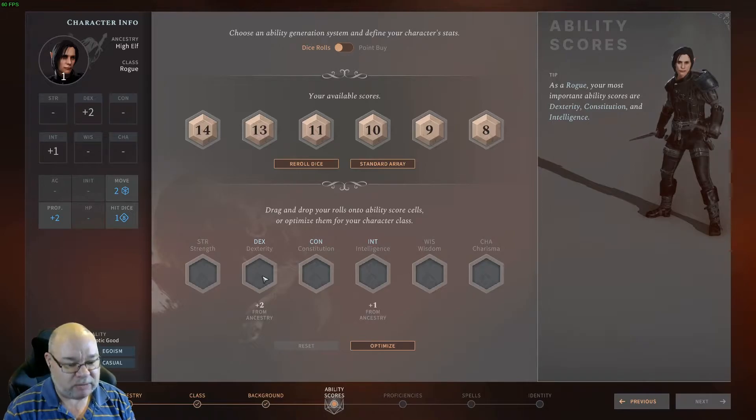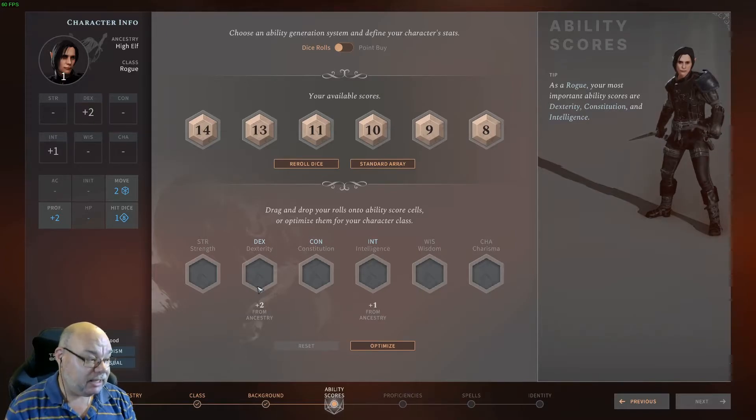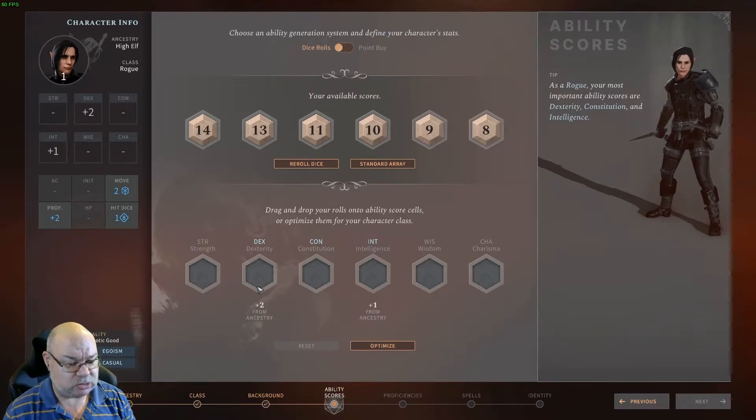Dexterity is your primary attribute — you want this to be at least 16 or higher, and we're getting a plus 2 bonus to this. We definitely want this as high as possible. It's going to be how you hit with your melee weapons because they're finessable, that's going to increase your chance to do sneak attacks, and it's going to affect your chance to hit with missile weapons as well.